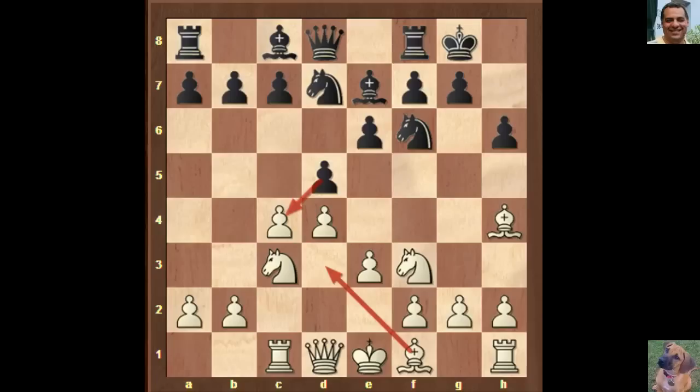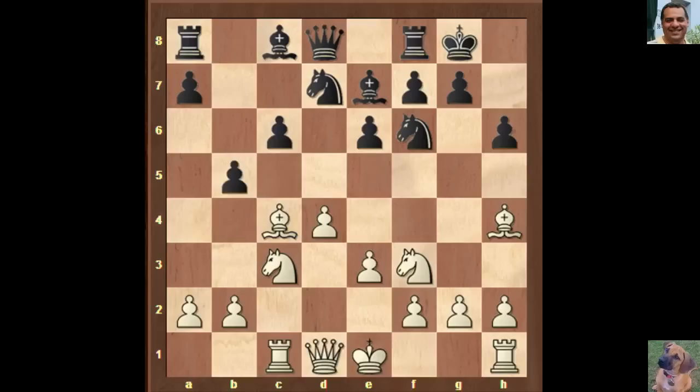Black plays c6, then we have Bishop d3. Black takes on c4 — Bishop takes c4 — and now black gains a tempo with b5, perhaps wanting to venture the bishop later. We have Bishop d3, a6 — you can imagine Bishop b7 and c5 trying to sort out the main problem piece, the bishop. White makes the queenside a little more uncomfortable with Bishop a4.